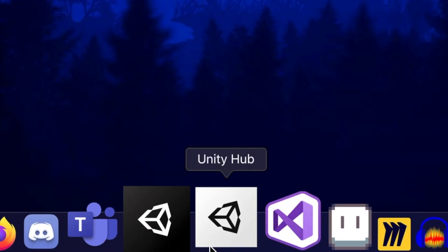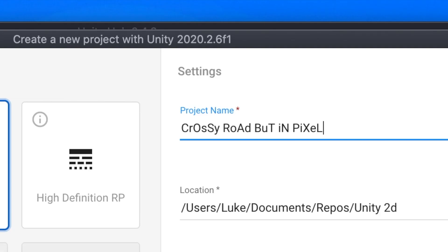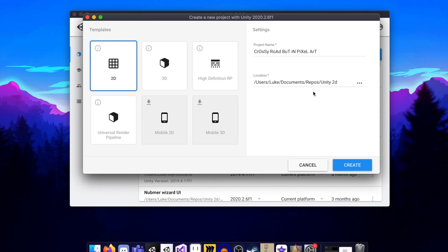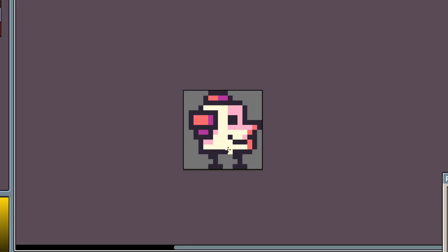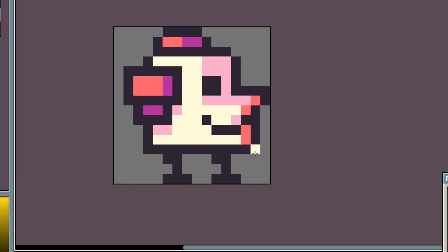The first thing to do is boot up a new project in Unity and wait 3,000 years for it to load. Then I quickly slapped together some pixel art of a chicken using a sprite, and I made it cute and chubby.